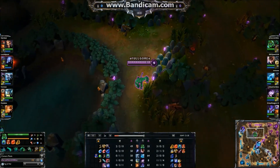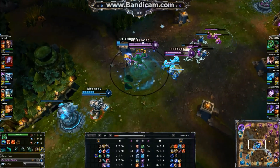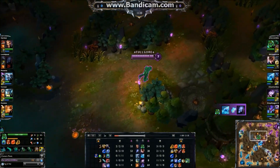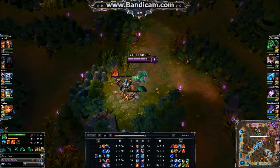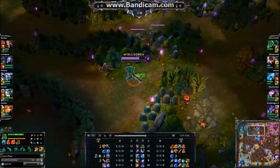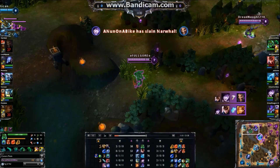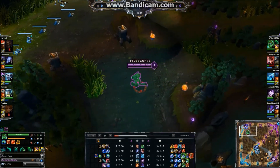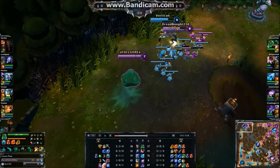Now let's talk about the build for a little bit. Boots — I go for speed. There aren't that many boots that Zac can really benefit from. Maybe Merc Treads or Ninja Tabi, depending on the enemy team's composition. However, he is very strong in the jungle and can clear out the jungle incredibly fast. Zac's Unstable Matter is on a freaking half-second cooldown, so he is able to deal a lot of damage. And remember, all of his abilities are area of effect, so he can clear out the jungle pretty fast. If you have those boots, you can move through the jungle even faster and just gank a lot more, having more presence on any team.